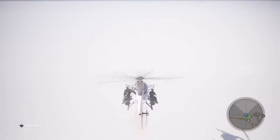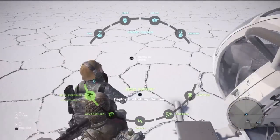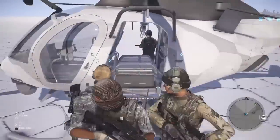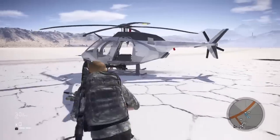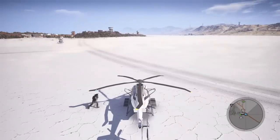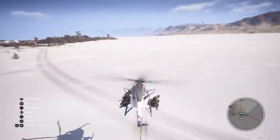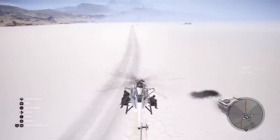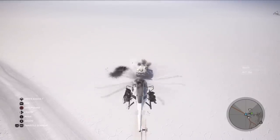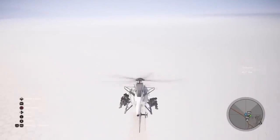Next up we have the gatling chopper — the gatling version of the Little Bird. You get the same helicopter only with gatling guns instead of rocket launchers. I kind of like the rockets better. I'm not much of a chopper guy and I have a feeling I'm going to be a pretty crappy shot with this thing. It doesn't do a terribly huge amount of damage, but it's still pretty cool.